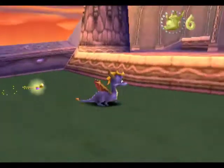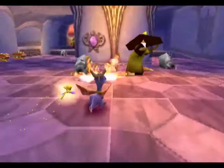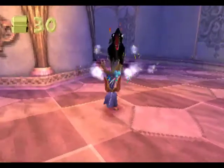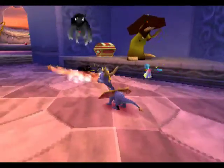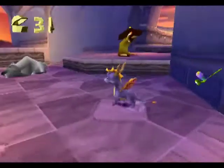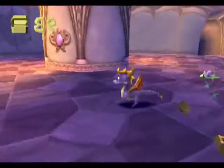I forgot where I was going with this. You just pretty much run around shooting the dogs with fire. And then you have to beat Nasty's general, Toasty, who is a giant thing with a jack-o'-lantern on his head, and he uses a scythe.